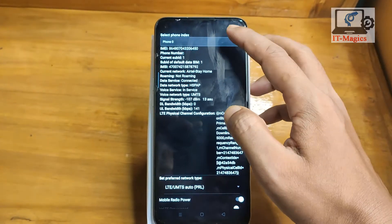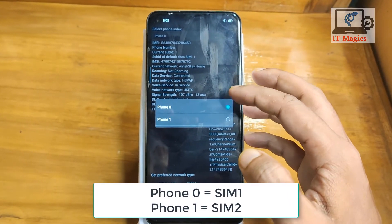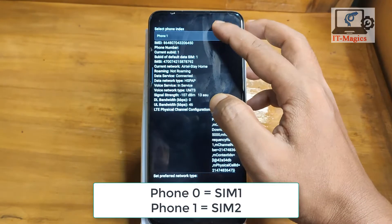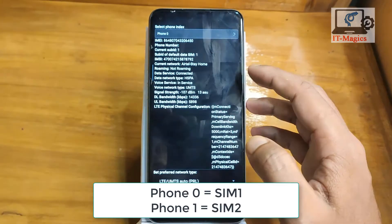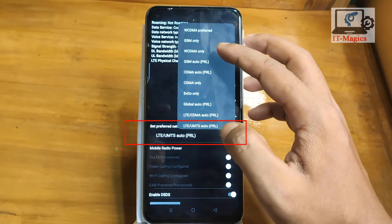You have to select your SIM card — SIM 1 or SIM 2. I will select SIM 1 and set the preferred network.